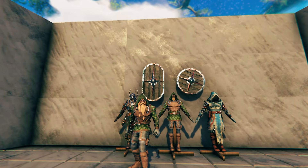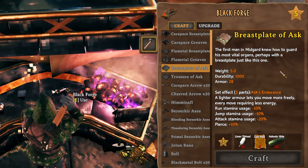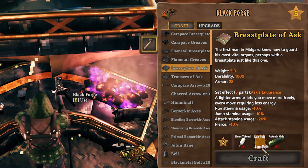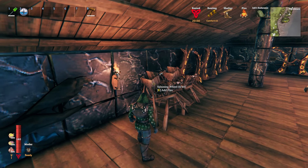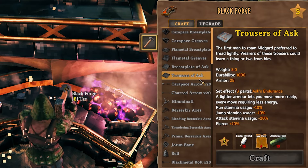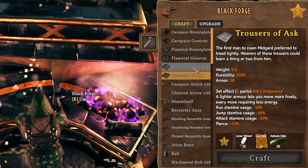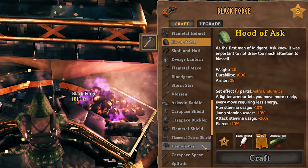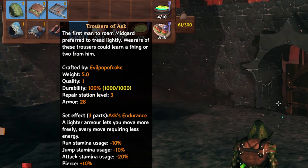Next up we have the clothes of Askvin. The breastplate of Askvin is crafted in the Black Forge — you need a level three Black Forge. It requires 15 linen thread, four lox pelt, and 10 askvin hide. Linen thread is from spinning wheels — you put flax in. Lox pelts are from killing loxes, and askvin hides are from killing askvins. The trousers require the same amounts — 15, 4, and 10. You also have the hood of Askvin, which is the same level three and requires the exact same amounts.